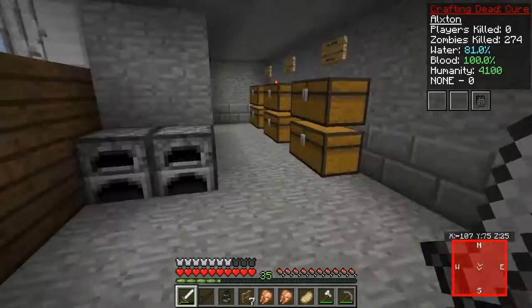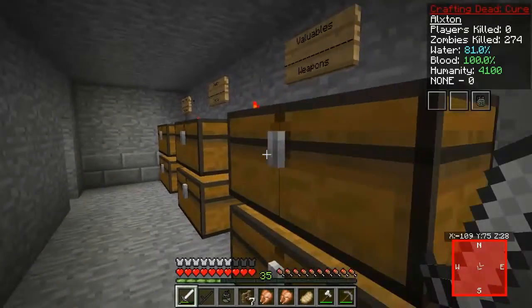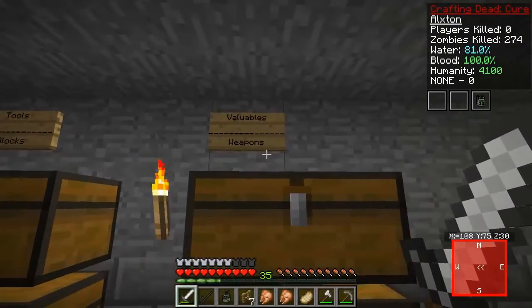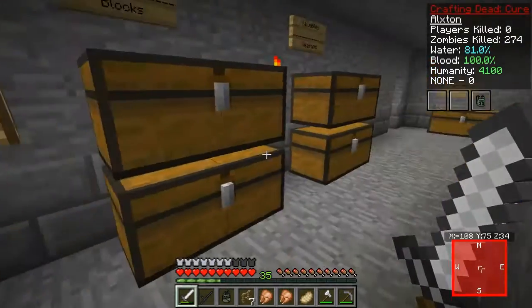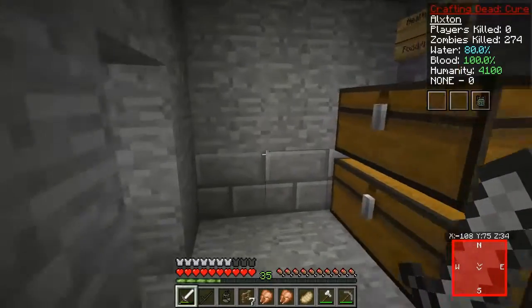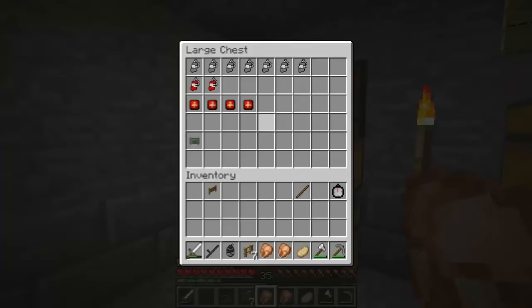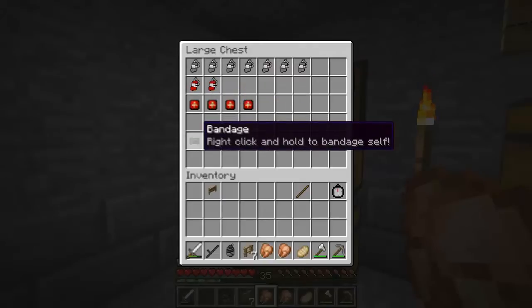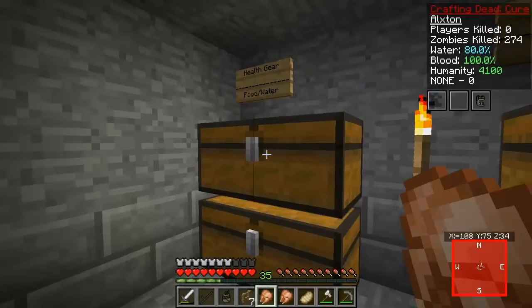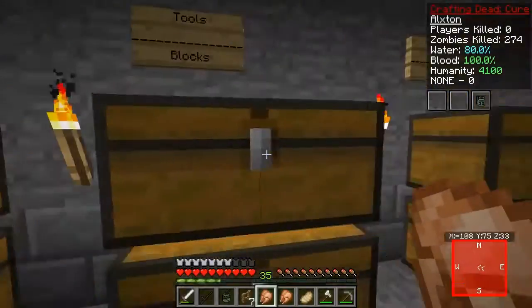So first of all, as you guys can see there's not a big different structure design, but there is a nice little addition here. We got some more chests and I have organized everything. The first chest here is our health gear — we have a lot of empty blood bags, only two full blood bags, a couple med packs, and just one bandage, which is not the best but it's okay. We also got a good amount of food, a lot of soda cans, a lot of water.